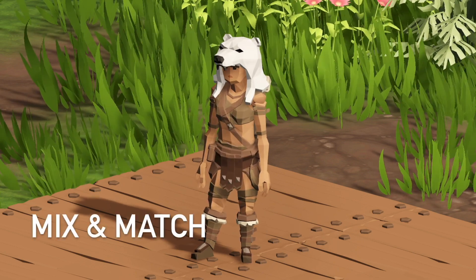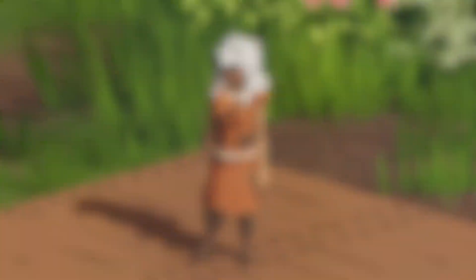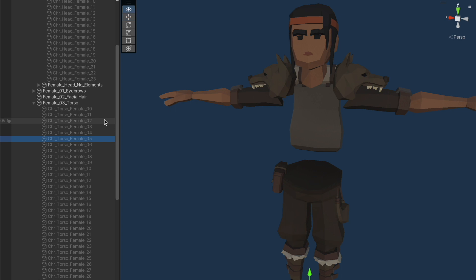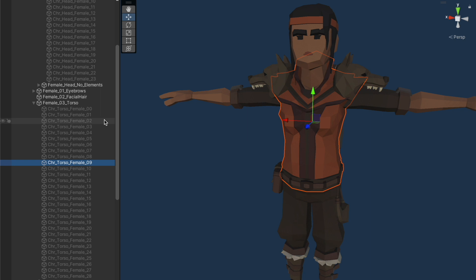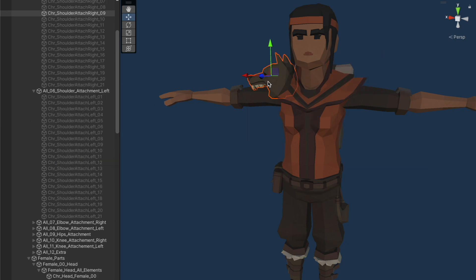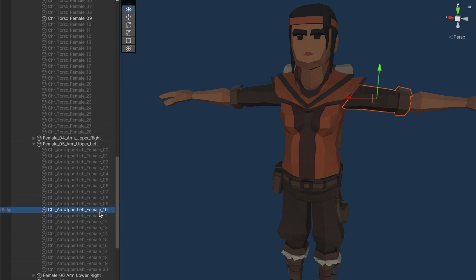You can of course mix and match all of the armor pieces. We created them by buying a modular character model from the asset store. We want our game to look unique, but this was a great starting point. We are altering the parts that don't fit our aesthetic and adding more self-made parts to make it our own. This asset saved us a lot of time and headaches in creating a modular 3D character and rigging it properly.